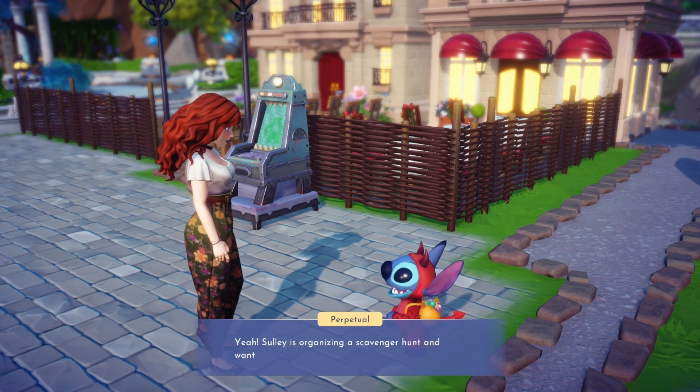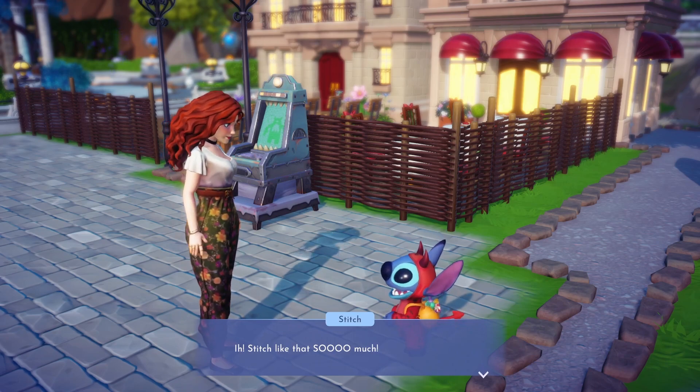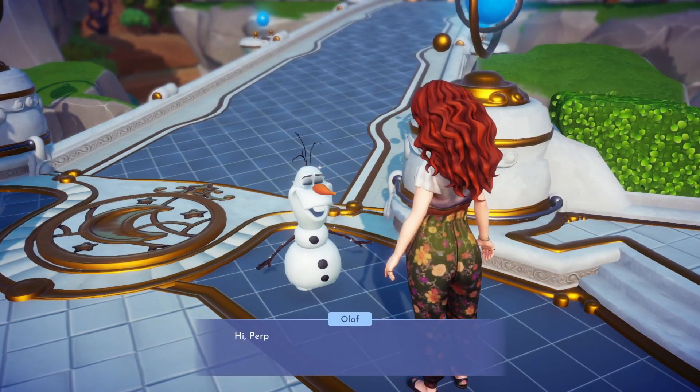Next, we'll go chat to Stitch — I'm sure he'll enjoy a good scavenger hunt. Stitch is excited to join the hunt. Next up we'll invite Olaf.